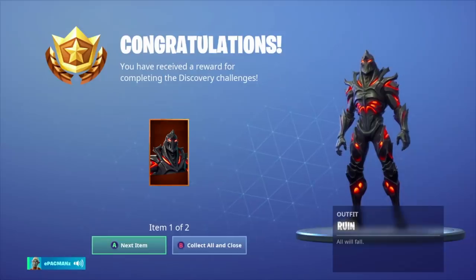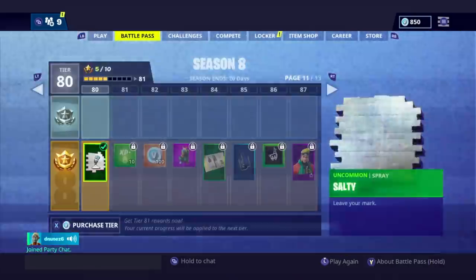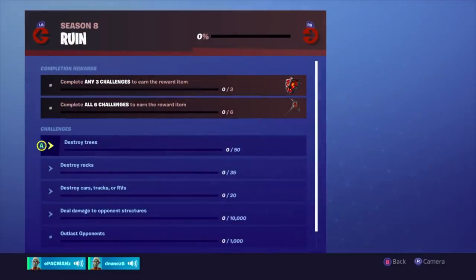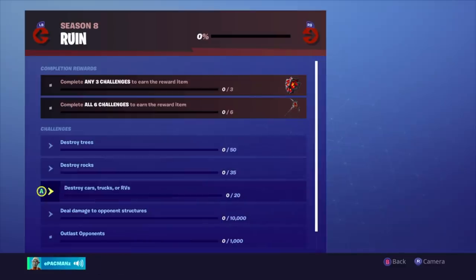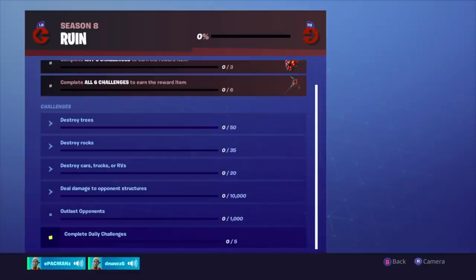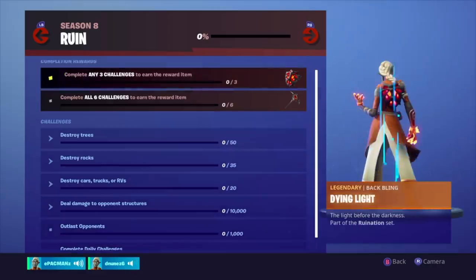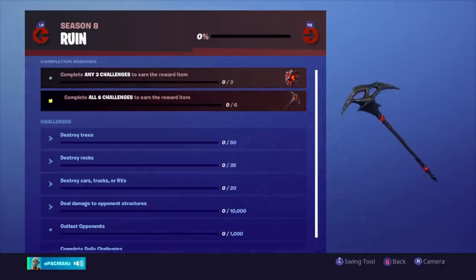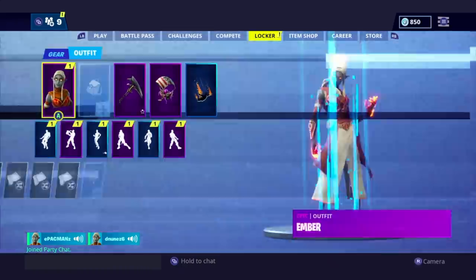Check this out — I just finished the discovery challenges and I just got Ruin. If you ask me, Ruin is pretty tough looking. I like it — it's a pretty good skin, and it reminds me of Omega, not going to lie. Let's peep the Ruin challenges, because Ruin has challenges: destroy 50 trees, destroy 35 rocks, 20 cars/trucks/RVs, deal 10,000 damage to opponent structures, outlast 1,000 opponents, and complete 5 daily challenges. You get this back bling — the Dying Light backpack — which is awesome, and then you get this pickaxe too.